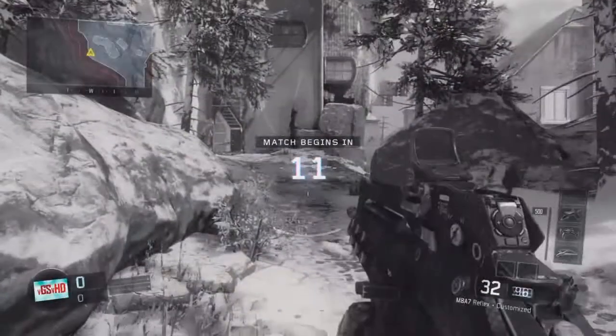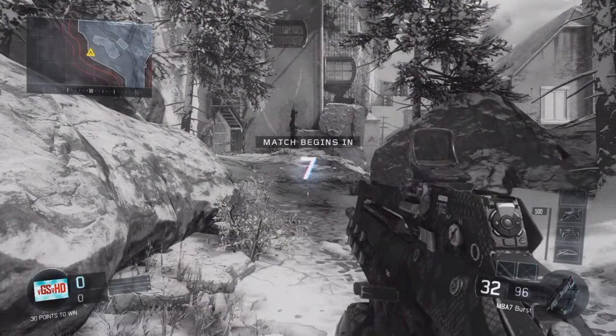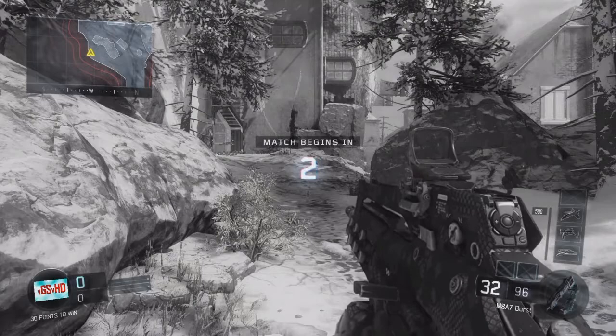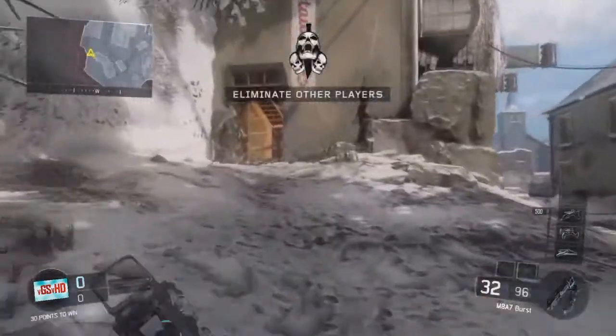What's good guys, welcome back to my channel. In today's video I'm going to show you a brand new glitch on the map Infection. Basically this glitch is how to get on top of the map. For this, what you need is to have — I think it's called Afterburner or something like that, I'm not sure — just look in the first perk category.